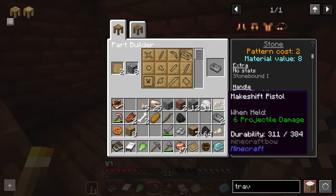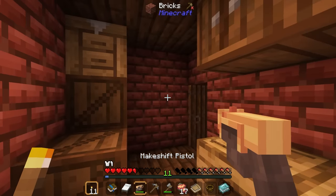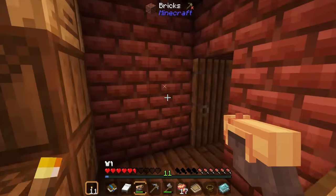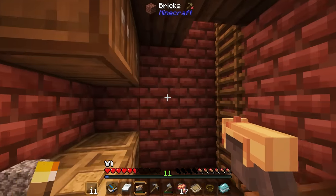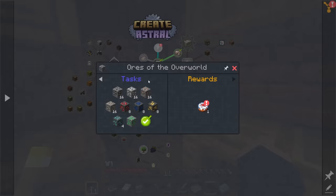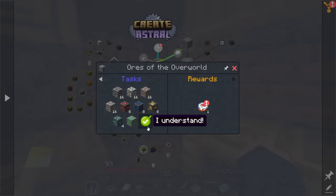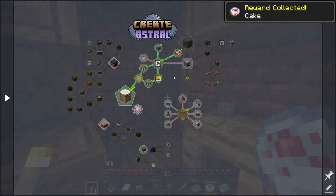I just realized I got a makeshift pistol from killing one of the skeletons, and we do have a couple of copper bullets. It works just like a bow — it's a pistol, which is so cool! Now, learning the different ores in the quest: it tells you the ores and asks you to break them, but if you click 'I understand,' you get a cake reward.